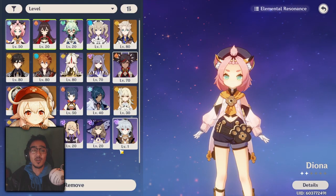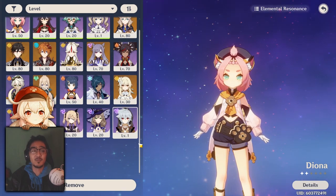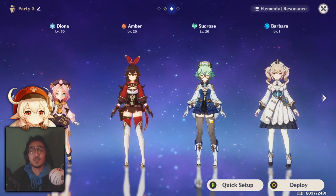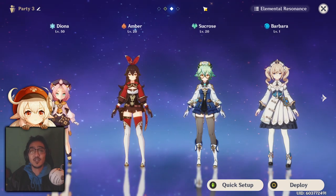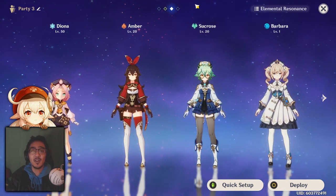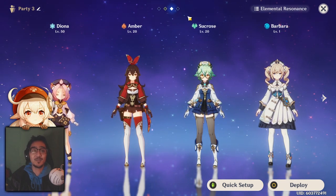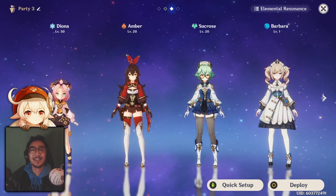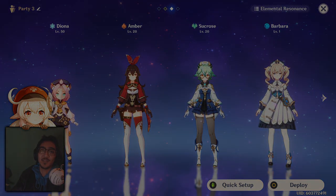There are still other characters you can run with Ganyu — there's Fischl and Xingqiu. They're not bad options either. As long as you're working around what Ganyu's strengths are, you should be set. Hopefully this guide helped you choose what you want on your team for Ganyu. If you have any questions or suggestions, let me know down below and I'll try my best to answer all of them. Thank you guys for watching, hopefully you enjoyed. I'm excited for Ganyu — still can't pull her, but it is what it is. I'll see you guys in the next video. Peace.